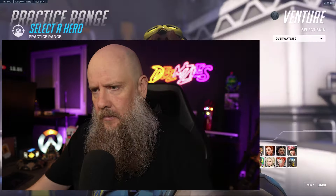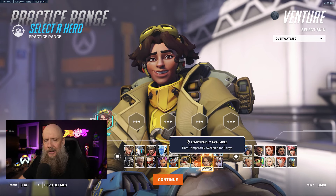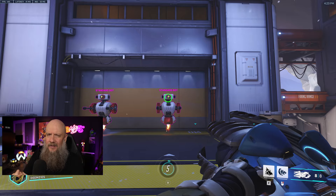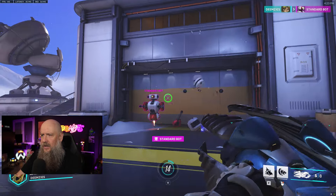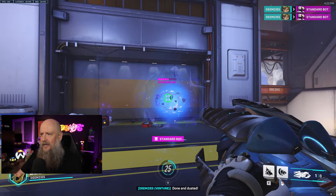First let's have a look at the kit. I'm also going to give you some tips, and we're going to take a look at how they interact with the abilities of other heroes. Here we are in the Practice Range with Venture, temporarily available for three days. Their main ability is the seismic shot that explodes after a short distance. It does a substantial amount of damage — nothing too crazy.